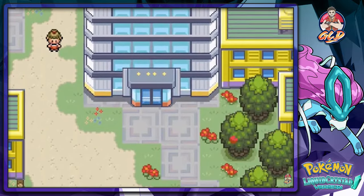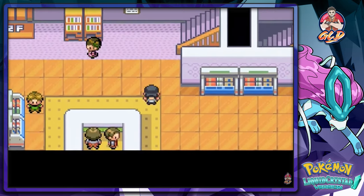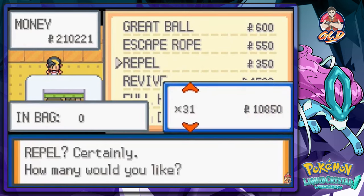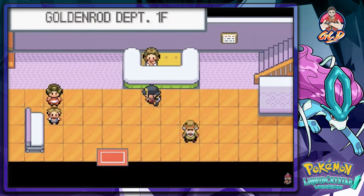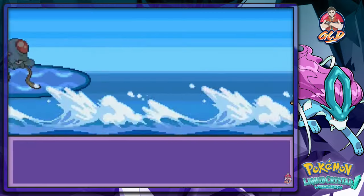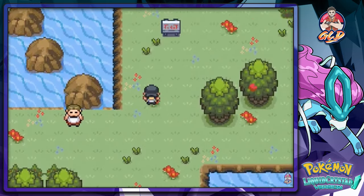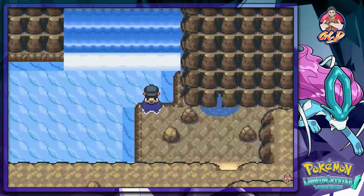Let's speed things up and go buy some items. We can buy repels here, so let's go ahead and buy 30 repels. Alright, let's get out of here — enough screwing around. Let's go all the way back to Newbark Town. These tentacles are bugging the crap out of me. So here we are — we got all three starters, and all we need now is a Pokemon that knows Waterfall.